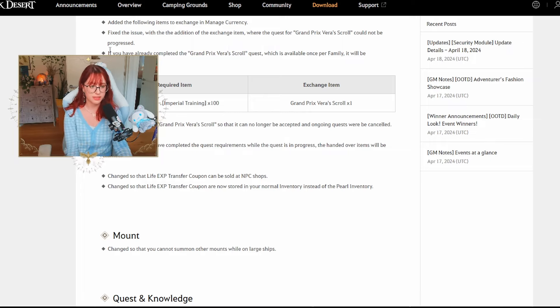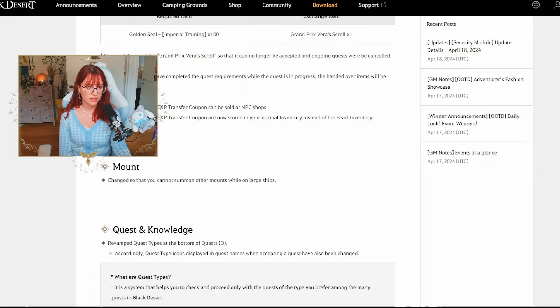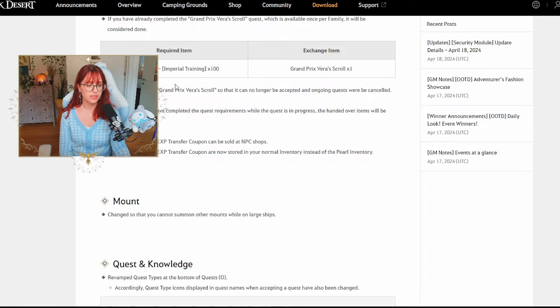If you already completed the Grand Prix Veras scroll quest — which is available once per family — it will be considered done and you won't need to redo it on every character. The quest can no longer be accepted and ongoing quests will be canceled. They've also changed Life EXP transfer coupons so they can be sold at NPC shops, since all Life EXP will be merged onto every class with next week's update. These coupons will now be stored in your normal inventory, not your pearl inventory, so make sure you have space.